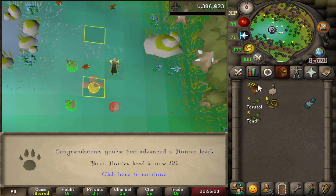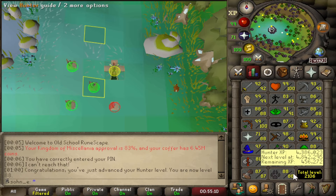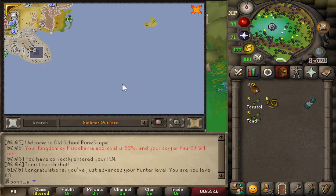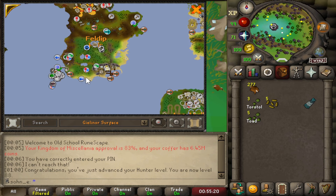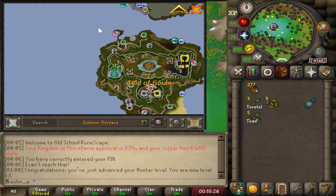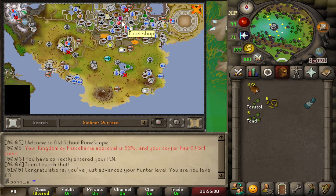88 hunter — anything out of it? Nope, just a hunter level. And we have the hunter skill now with the Varlamore expansion — we'll probably visit it eventually. Ramja, part of the Kandarin... Kingdom of Varlamore — we'll head there eventually.